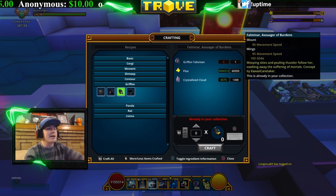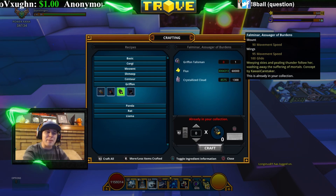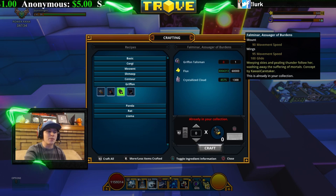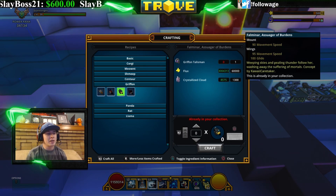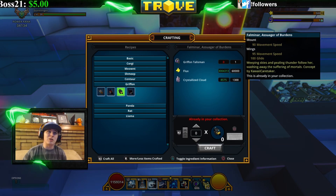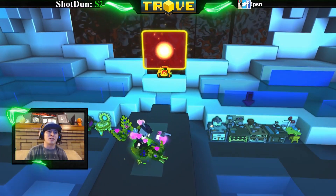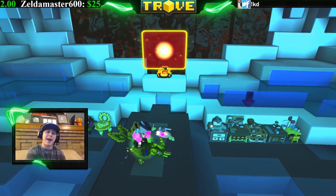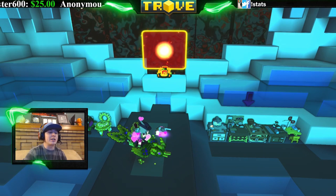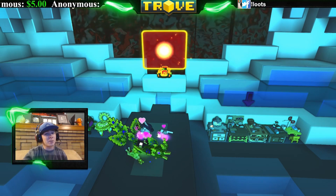Now that you know about all the talismans, let's talk about the Mount Menagerie. The Mount Menagerie is a utility club fixture that can be placed in any club world — you need to be club level three to place it. It allows clubs to showcase mounts using leash blocks, and it also grants additional jumps and increased drop chance for finding specific talismans, which is the main reason I'm covering it.